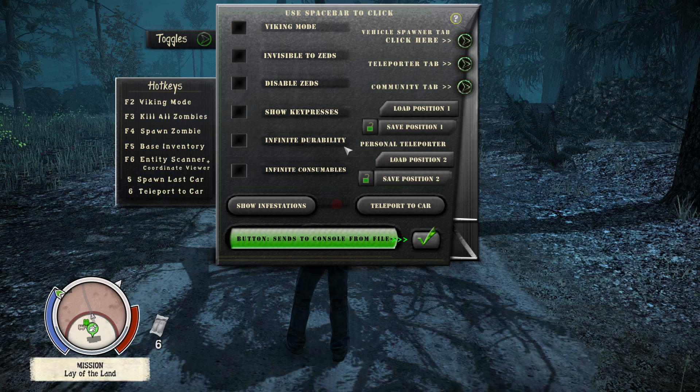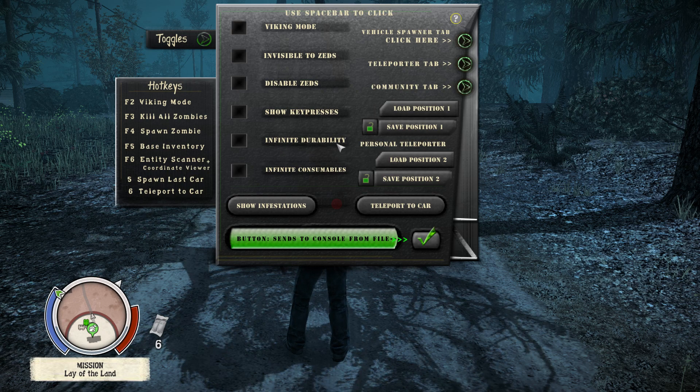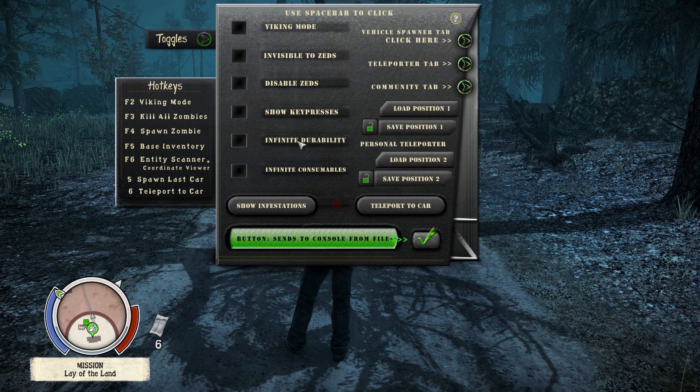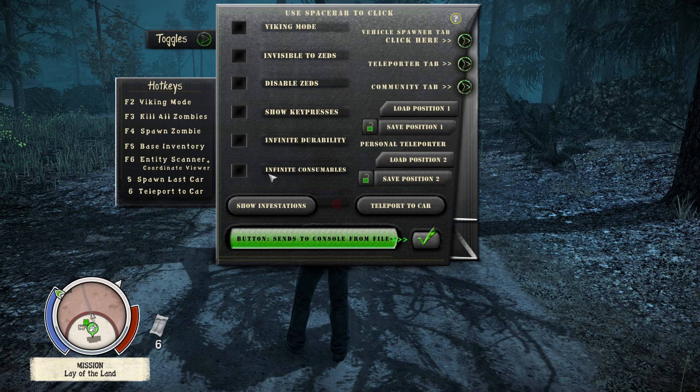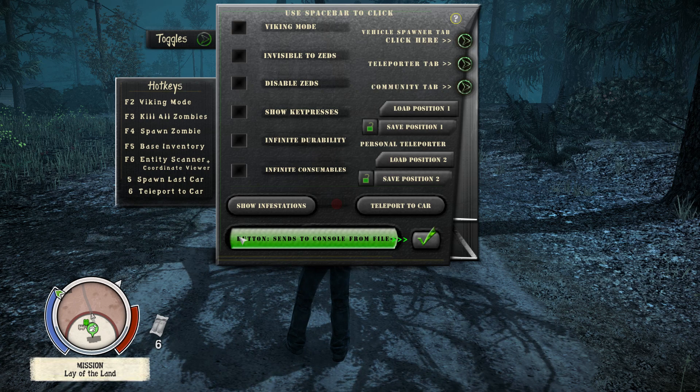Infinite durability — I'm pretty sure this is about your weapons so they don't break. Then infinite consumables means anything you can consume you have infinite of, so like this food here — if I try to eat it, it's going to stay at six and not go down.